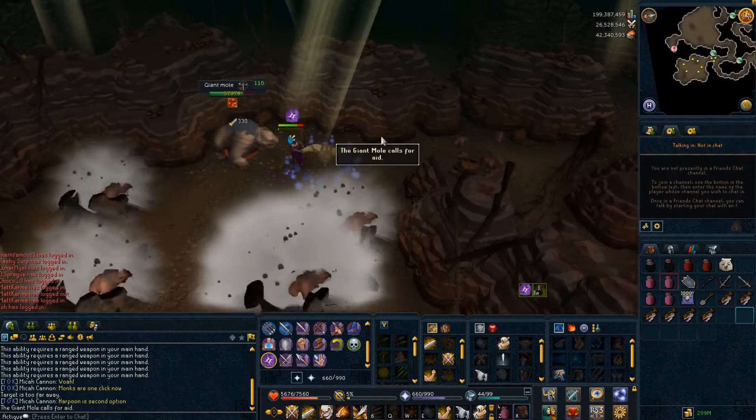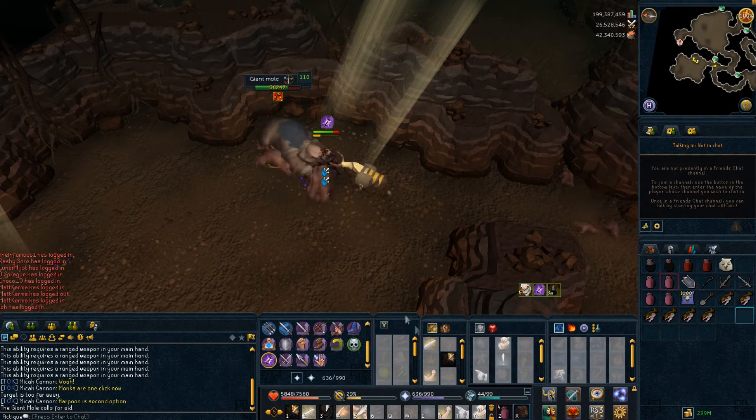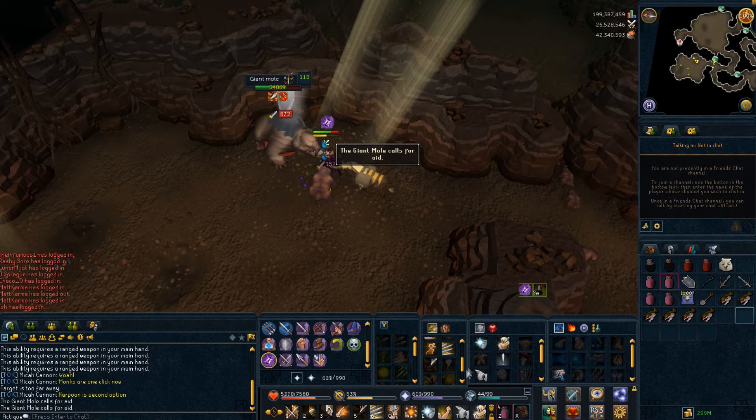The Giant Mole also drops Numbing Roots, and Numbing Roots remove any damage-over-time effect that can be cleared by the Freedom ability. Those could be quite useful in some PVM and PVP situations.